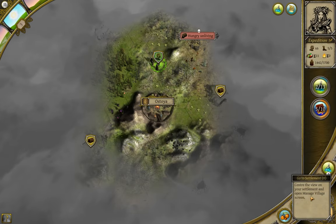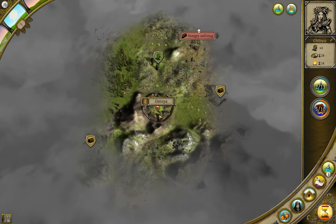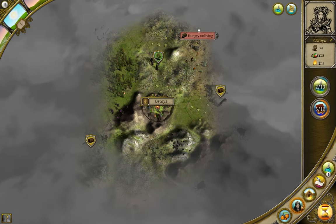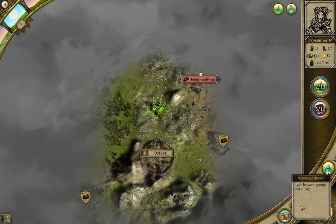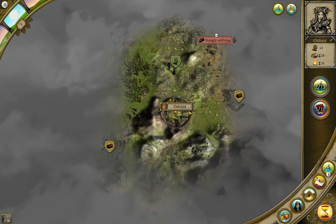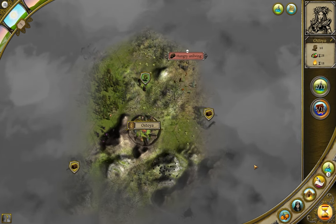The next button is Go to Settlement, which centers the screen on your town and brings up the village overview — exactly the same as clicking on the town and picking the magnifying glass. Below that is the Next Group button. Clicking it will select one of your parties, and clicking it again rotates between any other parties. Note that the game considers the town to be an active party, and even if you have zero people in it, it still counts.